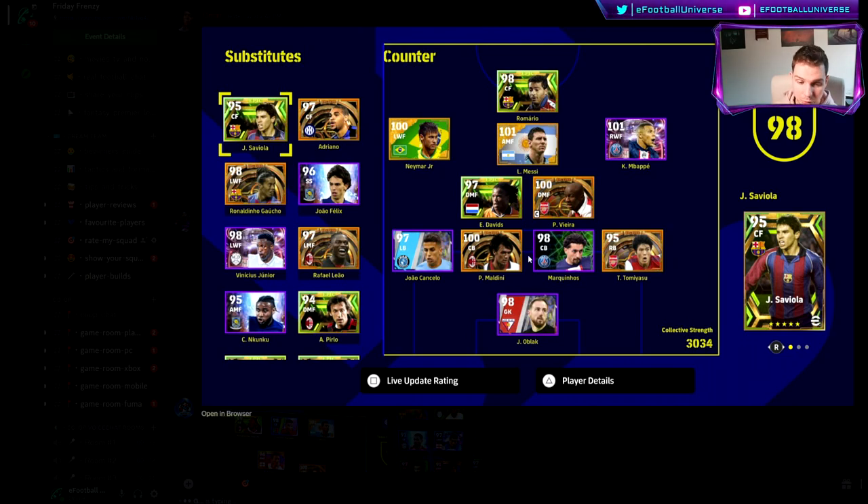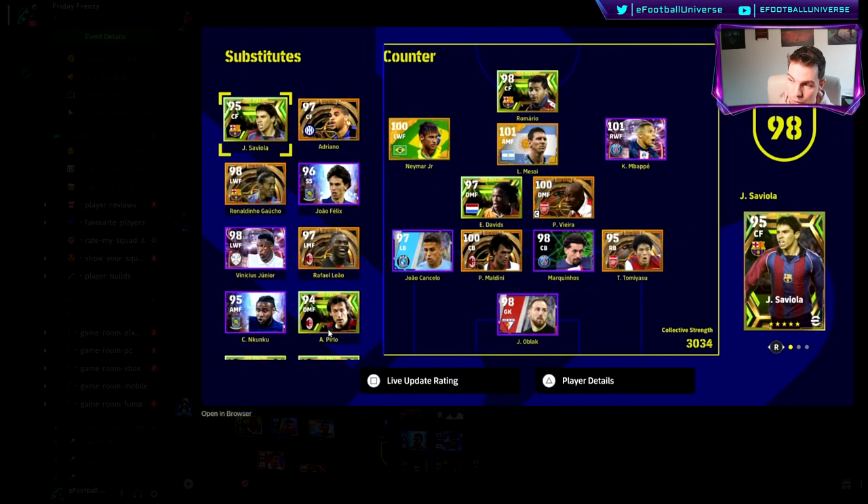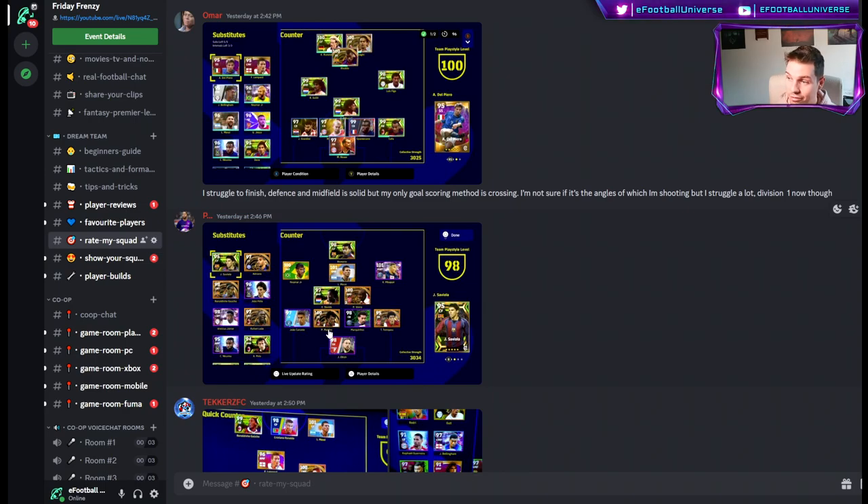If you guys want to get involved, the Discord link is below in the description — send your squads there. As I said, give me a bit of information like Omar did, mentioning he struggles with finishing and midfield, because just putting up a squad like this is basically a show-off. If you can't win with this squad, the squad isn't the issue. That's it for another episode — we'll be back with another one very soon. Get in touch on the Discord.